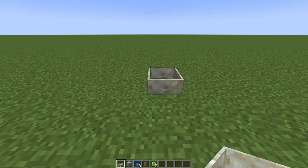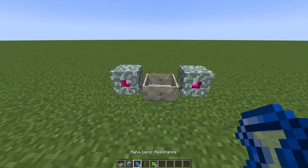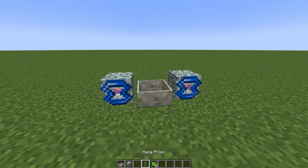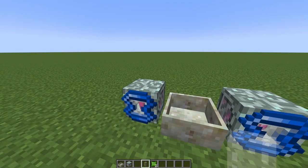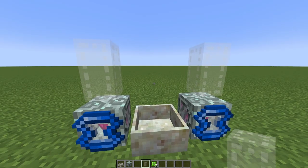Start by placing down a mana pool. On either side of the mana pool, place an elven mana spreader. On each mana spreader, place a resistance lens. This will boost the distance that the mana burst can travel from the spreaders. On top of each spreader, place a mana prism. Any mana burst that travels through a mana prism will be able to pick up the effects of another lens.